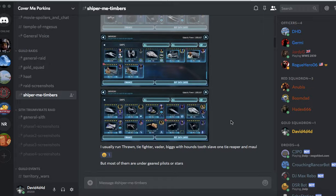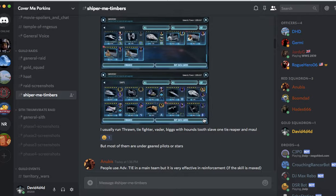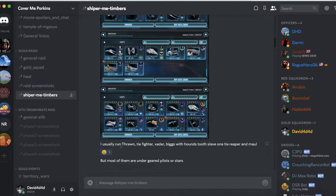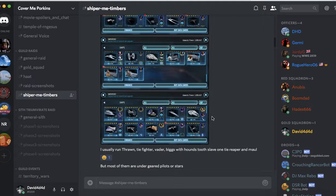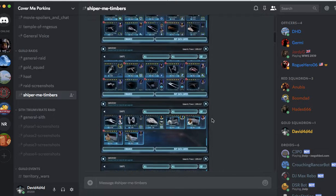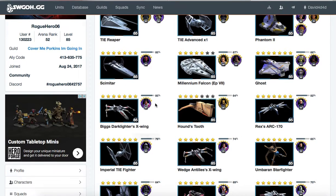David4040 here with another ship's roster review, this time for Rogue Hero 06. What I'm currently showing is his current ships that he sent to me as pictures in our group chat. He says he usually runs Thrawn, TIE Fighter, Vader, Biggs, Houndstooth with reinforcements of Houndstooth, Slave I, TIE Reaper, and Maul. He believes most of them are undergeared pilots or stars, and you can see that's true to some extent — his Biggs is only gear 11 and his TIE Pilot is only gear 9.